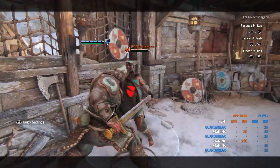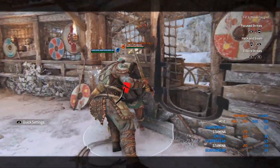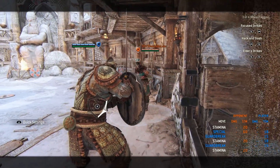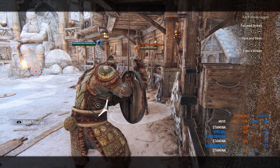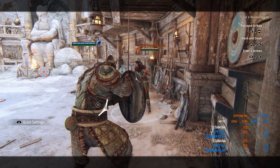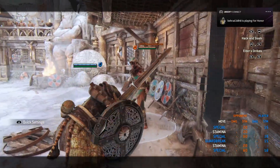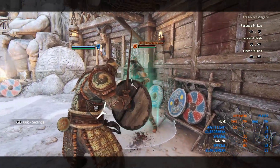You have to hold the guard break all the way through throwing your opponent into the wall — if you just tap it, it only deals 20 damage and your opponent won't go blind. While holding the guard break and moving your opponent into the wall, it deals 60 stamina damage — almost half your opponent's stamina gone. After the guard break they'll be blind for two seconds — enough for a sneaky light or dash forward headbutt.